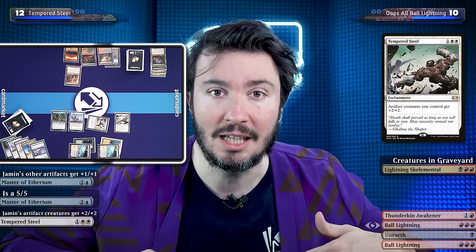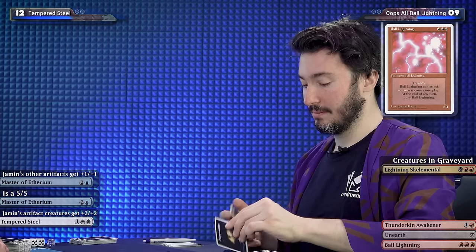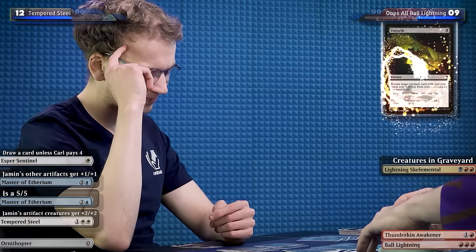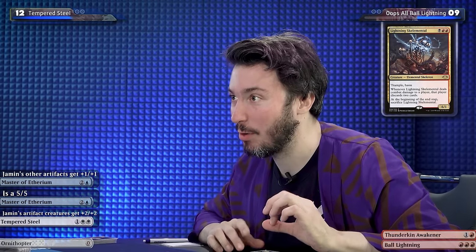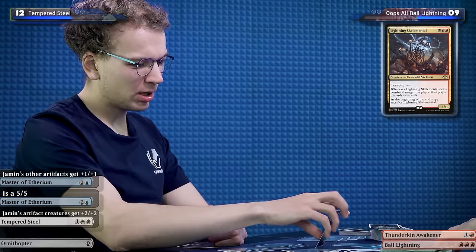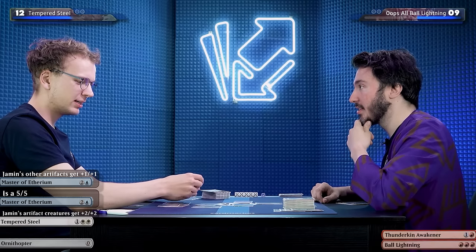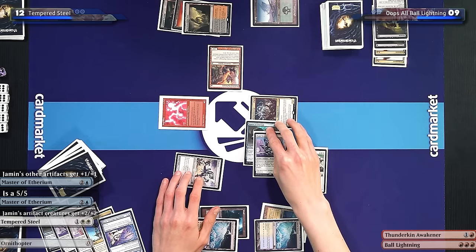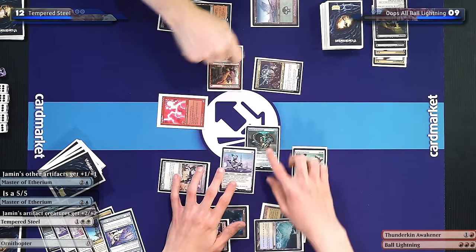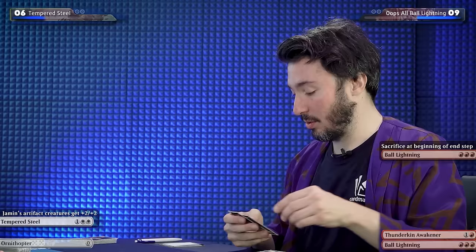Now your creatures are huge. Good luck making me discard cards. I may have found an opening — if I attack Yaman with two six-power creatures they're lethal, so he has to block one and lose a creature, or lose the game. Unless he draws a Tempered Steel off the top, he doesn't have lethal on the swing back. I'll take one and play a Ball Lightning. I'll then play Unearth — now you draw a card. Bringing back a Lightning Skelemental. I'll declare attacks. 12 damage coming through.